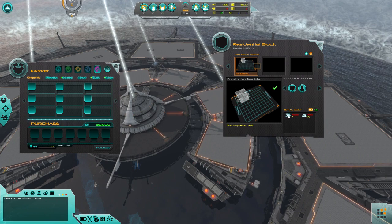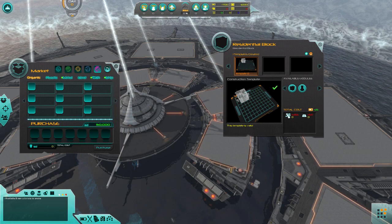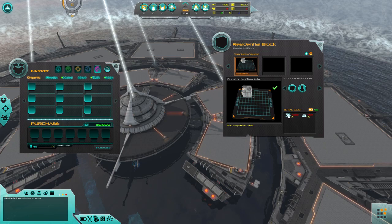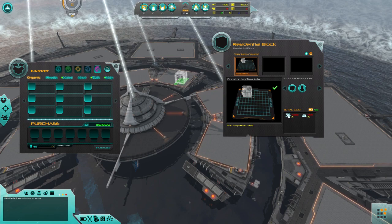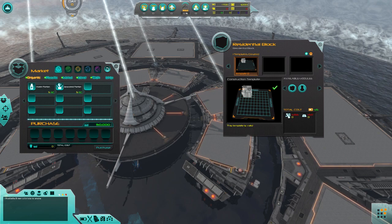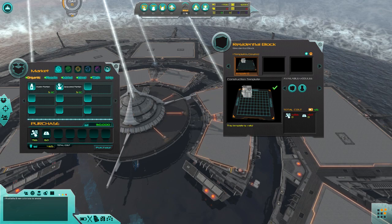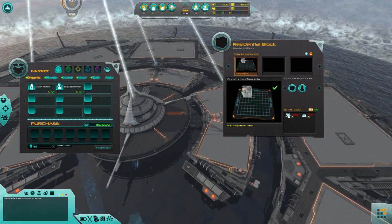So the first thing we're going to do is build the residential block. We don't have the resources for it, and there's this battery symbol we'll get into in a bit. You can customize the template if you really wanted to, but right now I don't feel like it. What I can do is drag it out here into one of these open slots — I can actually buy the required materials for the building, which actually saves me a fair amount of time. Because seriously, you have to go hunting for all the materials and it's a pain in the butt.